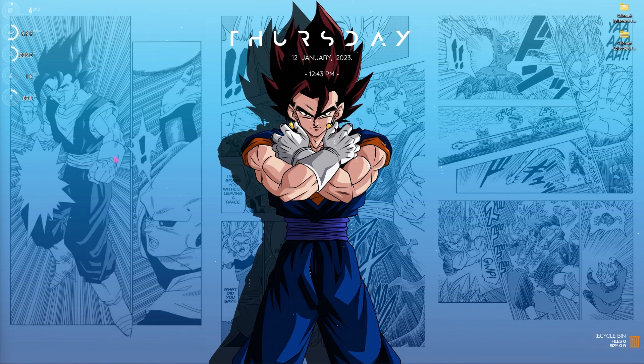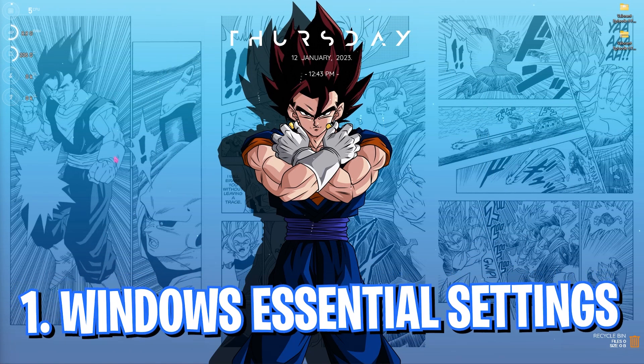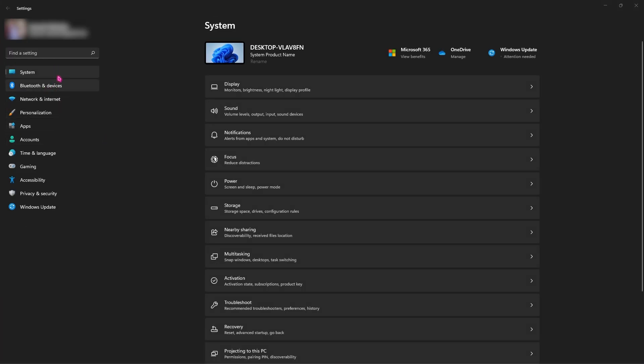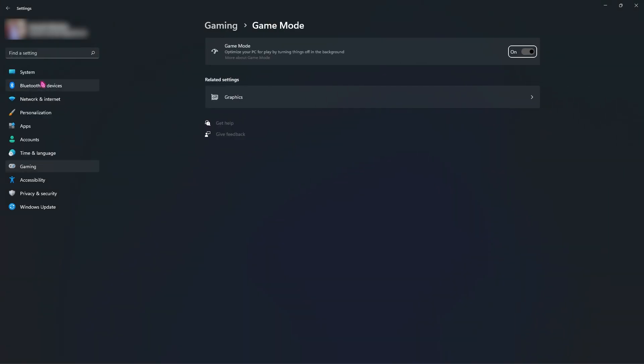Step number one is the essential Windows settings. For that you have to simply search for Settings, and then once you are here you have to look up Game Mode. Then you have to go and turn on Game Mode and make sure that Game Mode is enabled.